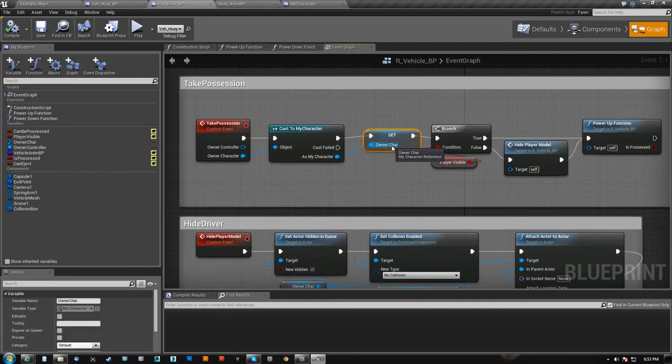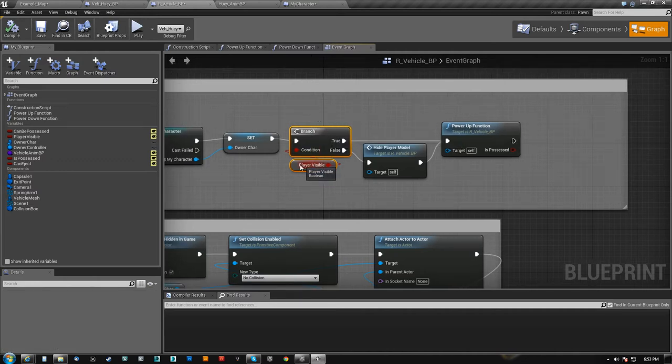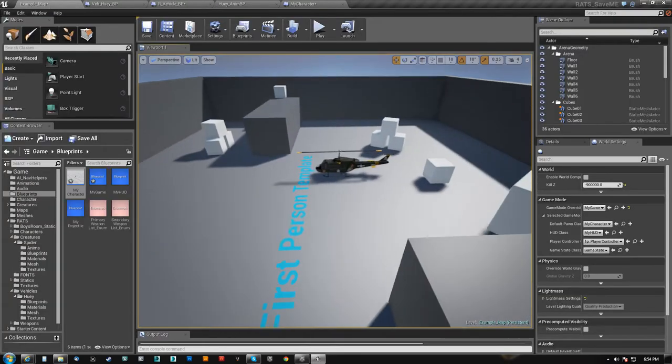We just take that and cast it to us. We set the owner character — we store that so that we can respawn the player back when we do eject from the vehicle. I check whether or not the player is supposed to be visible, because like I have an open top jeep and when he jumps in that I need him to be visible.